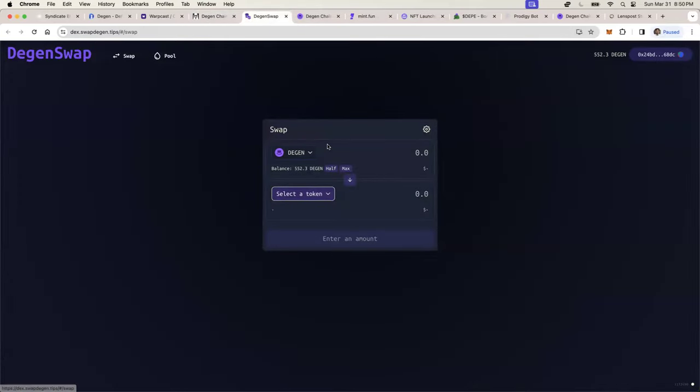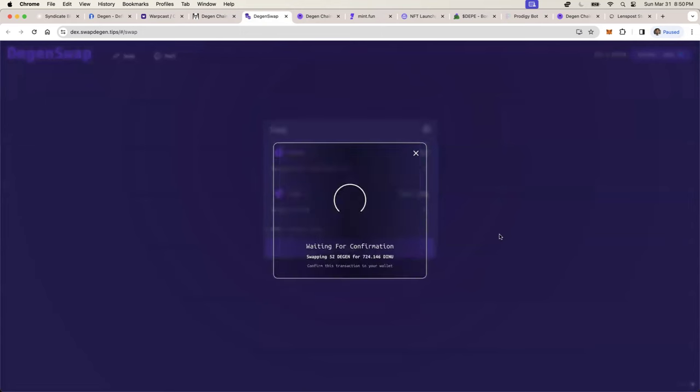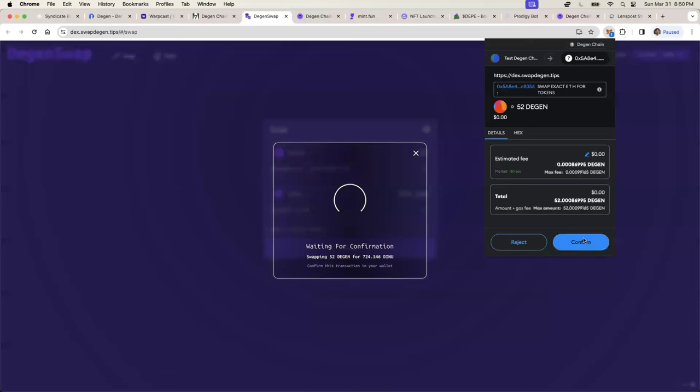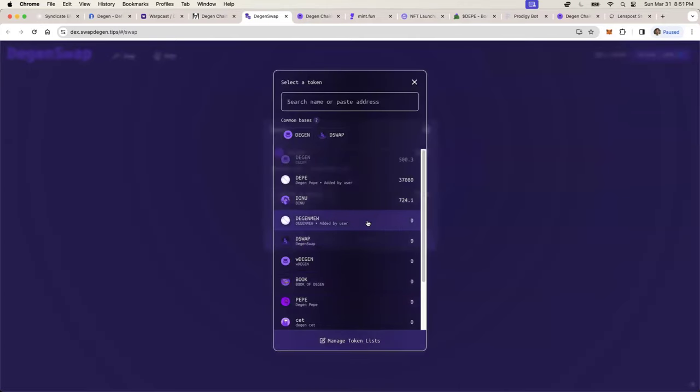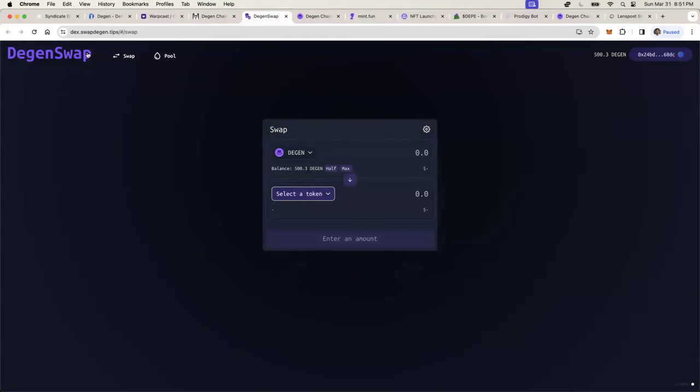Be extremely careful about how you punt meme coins, whether it's on DGen Chain or not. First things first — DGen Swap. You take your DGEN, bridge it over from Base Chain to DGen Chain, and then start swapping into other tokens. Let's do a quick swap so you can see: 52 DGEN gets me 724 DNEW tokens. As you can see, it's relatively fast — as soon as you click, boom, done. They don't have auto-refresh yet so I refresh manually, but there are my DNEW tokens.